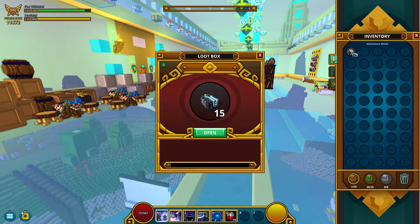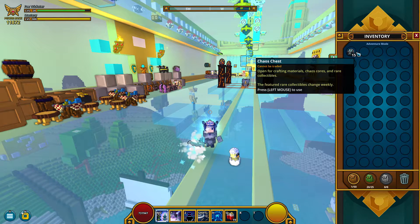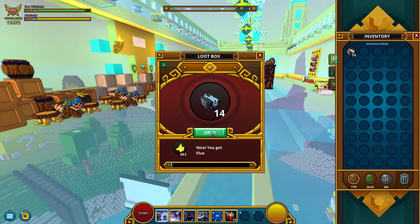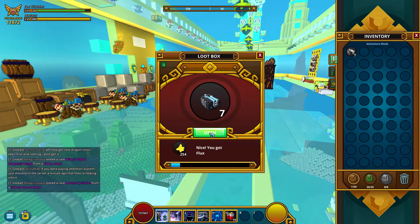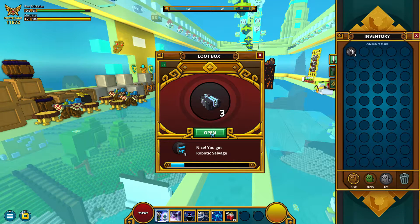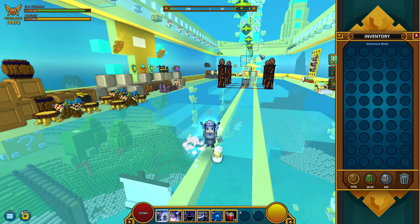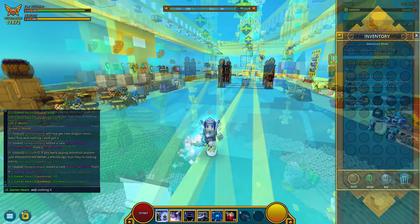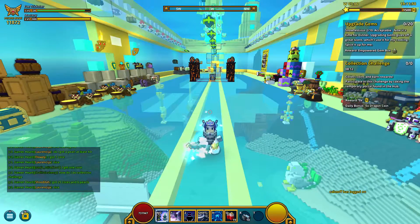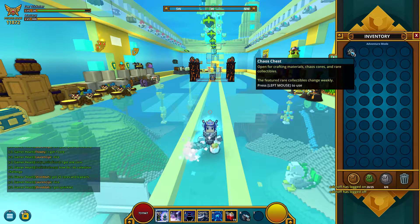I'm back in my club with the new chaos chests — let's open them. As you can see, they are not tradable. Let's open them and get lucky. Flux, flux, channel mode, flux, a pair of wisdom — it goes to my new inventory. Flux, flux, robotic storage — really? A robotic storage. Good job, Trove. I wanted to get at least one chaos core. I will open the tradable ones — ten of them. Please, just one core.